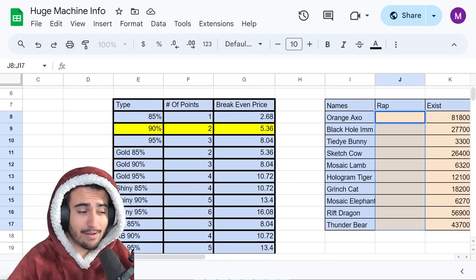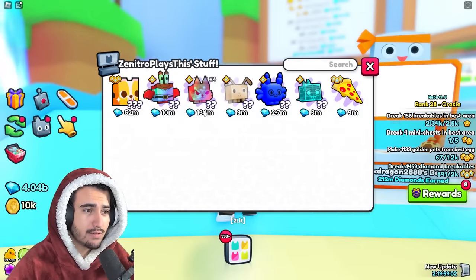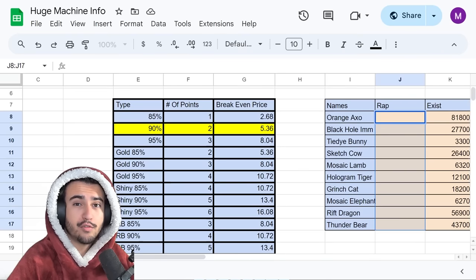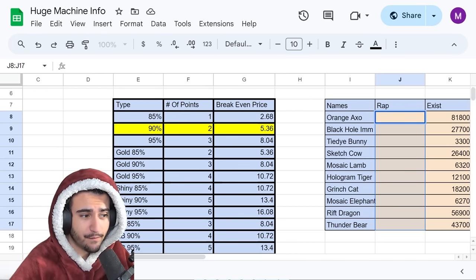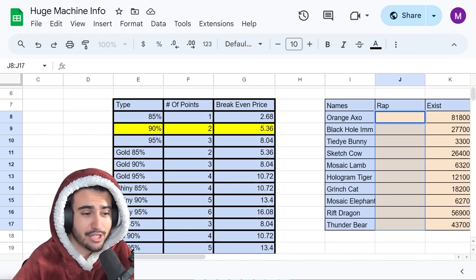Using the chart again, for rainbow 85% percenters we break even at 8 million. In-game these are selling for 13 and 10 million, so those aren't going to be a profit. But looking at shiny 85% percenters, you actually get four points for turning these in at the huge machine, which means they break even at a 10.72 million wrap value.